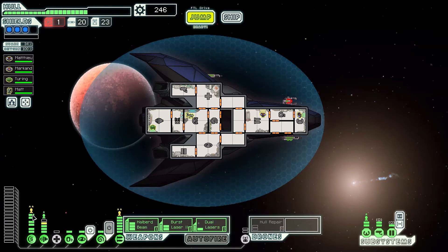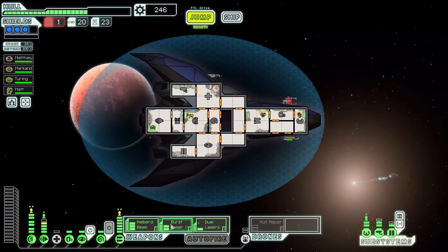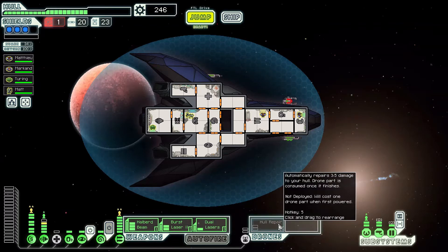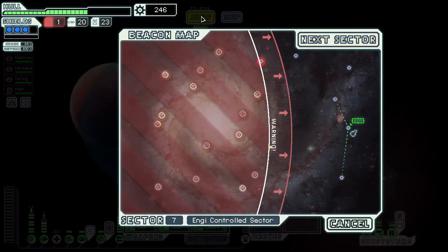We've got three shields online already - we might put a buffer on there. Engines could probably use one more upgrade. I've got a decent weapons loadout: Burst Laser 2 and Dual Lasers gives us five laser shots, and then we've got the Halberd Beam on top of that as well. Hull repair means we don't have to worry about hull damage too much. I wouldn't have minded picking up a combat drone - unfortunately we didn't manage to do that, still a chance we'll get that in the last stand. We've also got Mind Control so we can use that on enemy ship pilots to cut down their evasion.